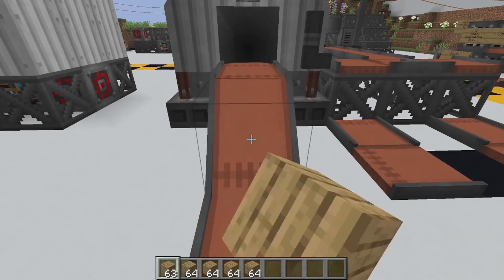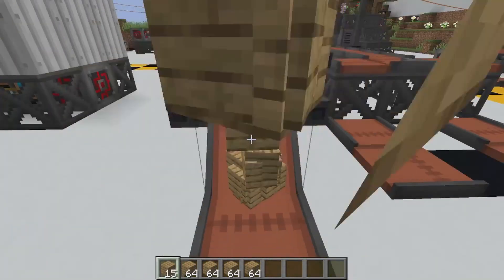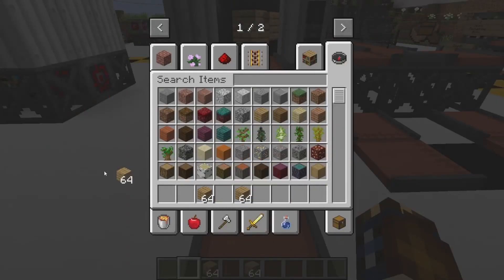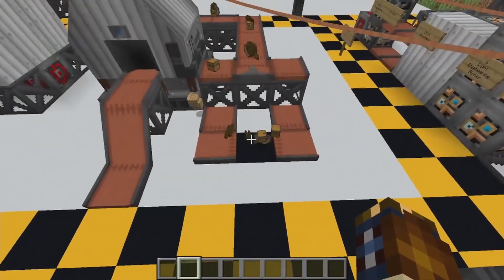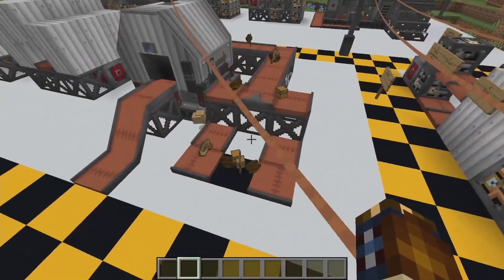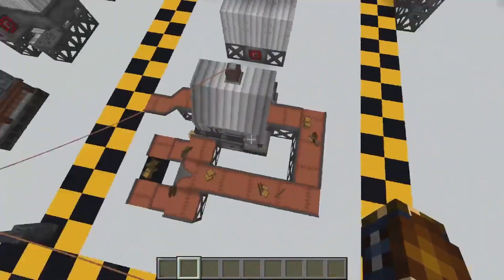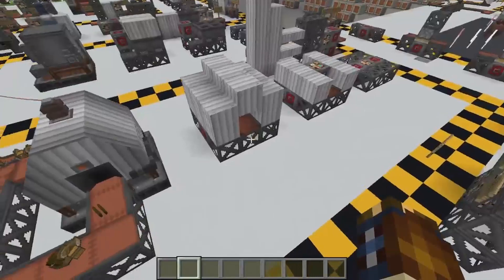We'll just go like this — just dump it all in here. That's a little slow. And as you can see, it'll start making items. The output of the items is behind it. That's how the conveyor belts go.